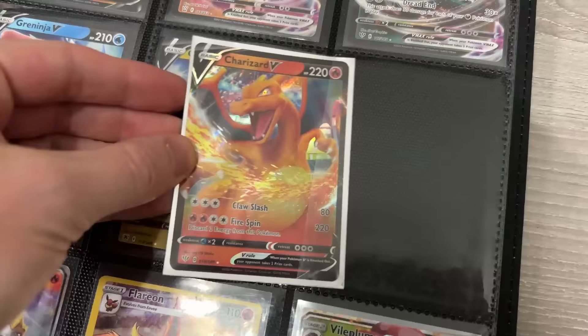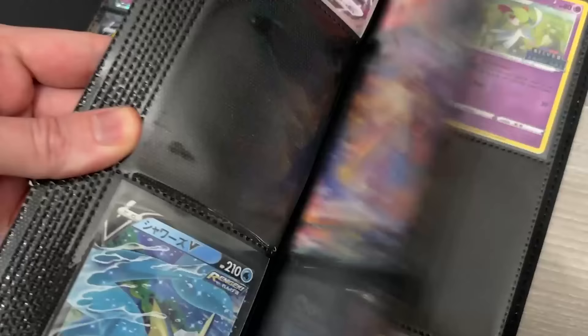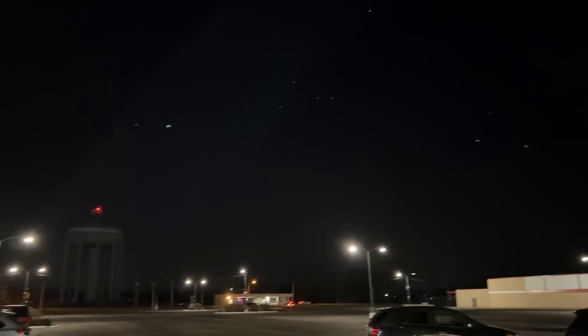I'm taking my ultra rare Pokemon cards and putting them in this Pokemon trade binder and we're going to go into my local Pokemon league and do some Pokemon trading. Let's make it happen. As you can see, daylight savings time has already set in — when we would normally film out here it would be light, however today not so much.